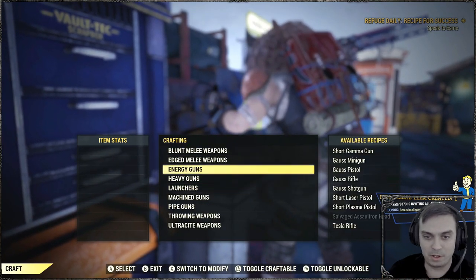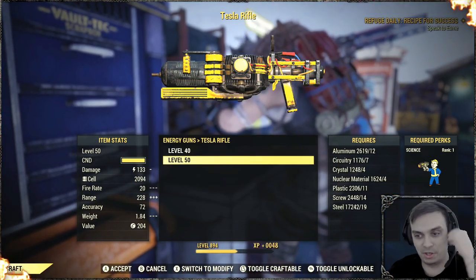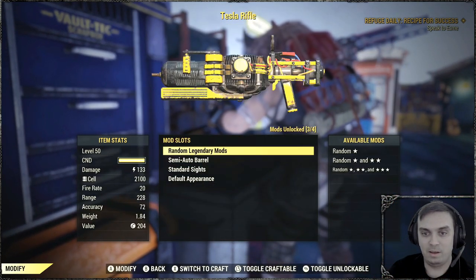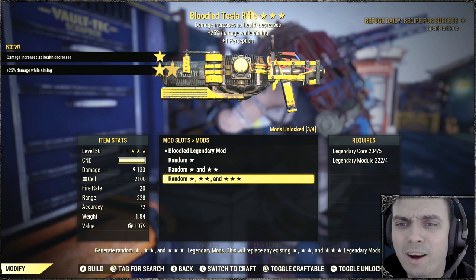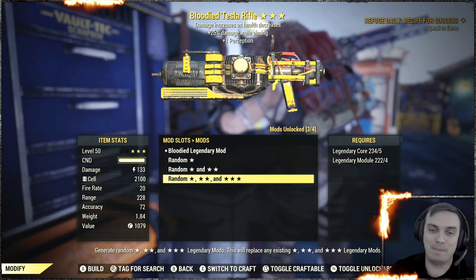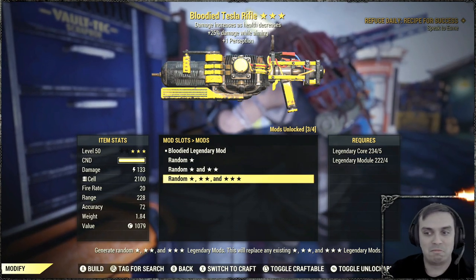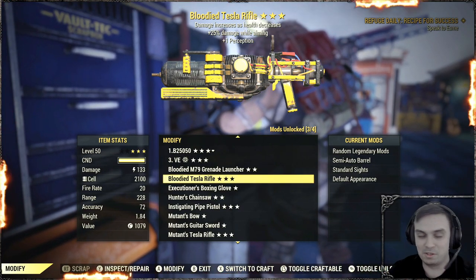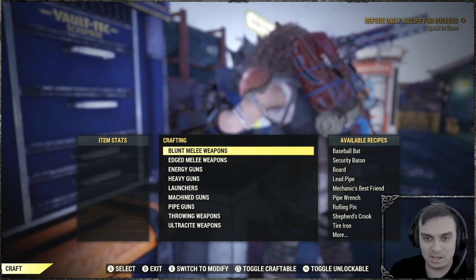You're gonna ask me why would you keep that? It's because I need the weapon weight reduction to display skins, so I'm just gonna make myself a new Tesla and let's go again. Bloodied! Why? Why, 25% damage while aiming, man. Oh wait, actually this might even be good because I don't use lots of VATS while using Tesla, so I could just zoom in and basically get that extra damage. I'll keep that one. That's actually not bad.